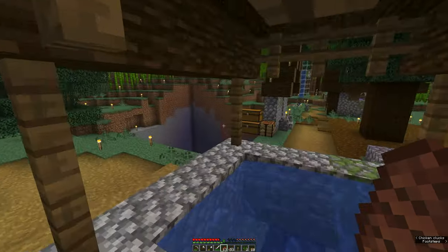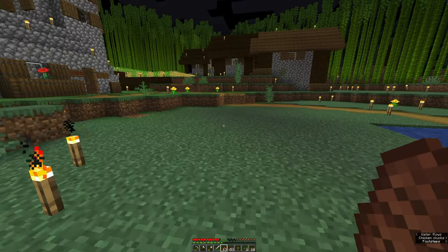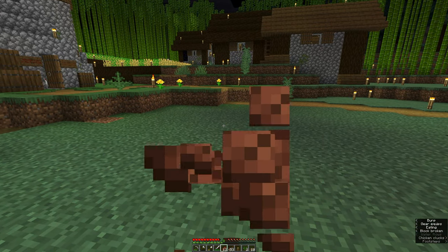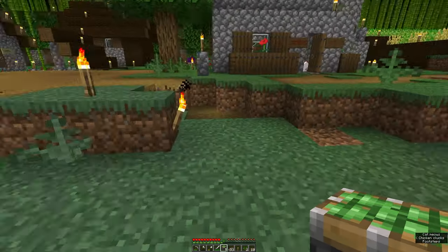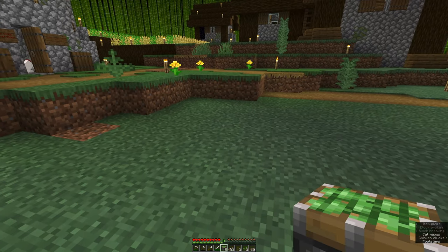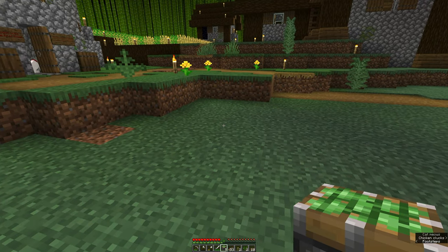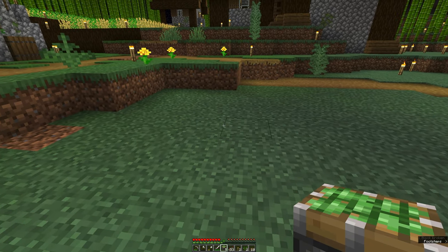We have like several double chests of cobble from mining that. I'm gonna be designing this on the fly — I'm not 100% sure what to do, although I have seen the bamboo trick before so I think I understand how to do it. I think I'm gonna make two bamboo generators, but let's experiment here.